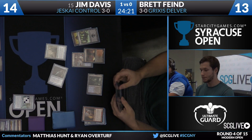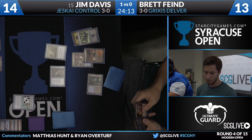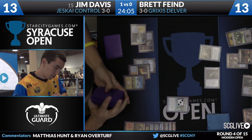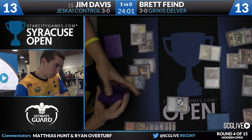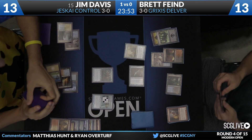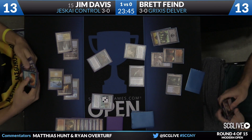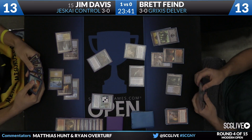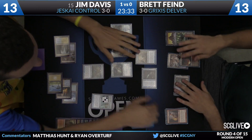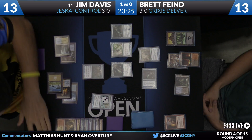A swing for two from Snapcaster. Brett follows up with a Delver of Secrets, so he still has two creatures and has Jim down to 14. I would not be happy with my opponent still on 14 life from this position. Jim will fetch to make it 13. Spell Pierce is going to get progressively worse as we advance in the game. Jim has one Spell Snare. One of these Snapcasters is going to be leaving Brett's hand — in these mirrors, Snapcaster is the card.